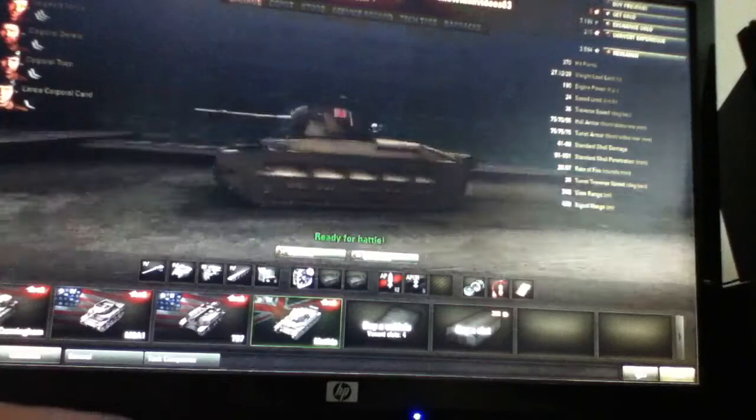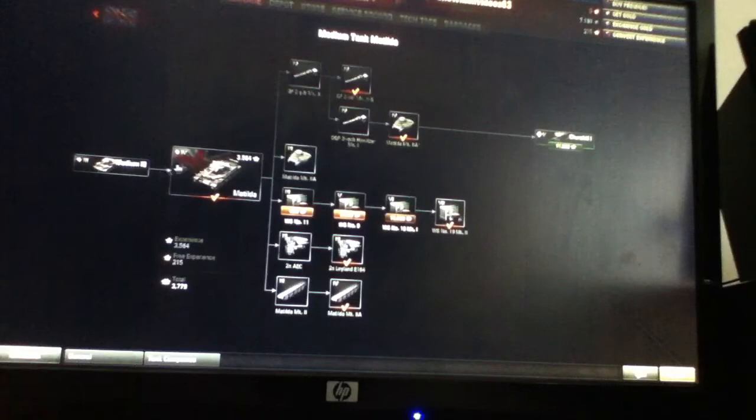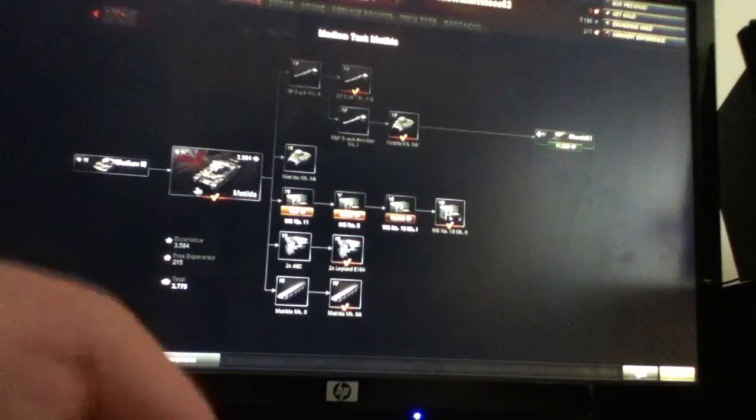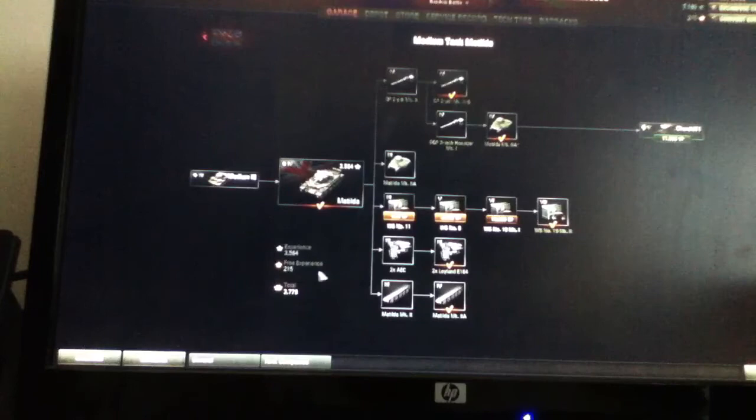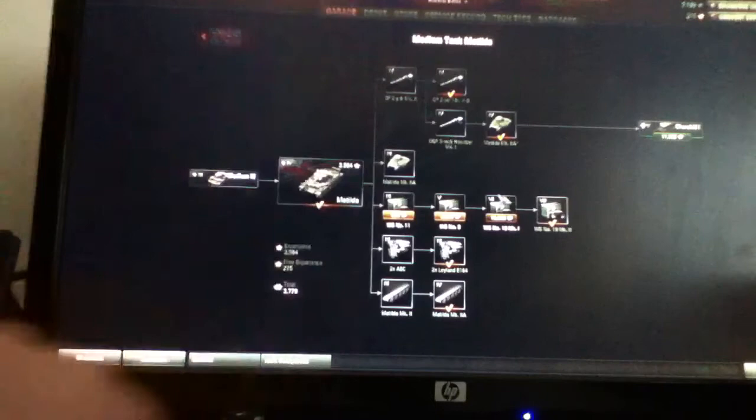Now the turret I have on — let's go to research. All I have to do is research a Churchill, and I'm probably not going to get it because I'm not one for having tier 5, because they cost a lot of money. But this is a good tank. I like it. This right here, the 3-inch howitzer — the 3-inch howitzer is like a derp gun if anyone's ever played this game. What a derp gun is: it makes the shell arc, and you can watch it, but it's not very accurate. This is the best gun, in my opinion, for the Matilda.